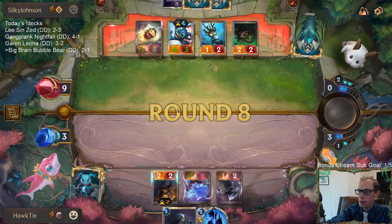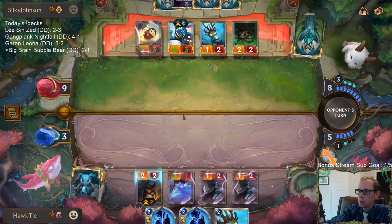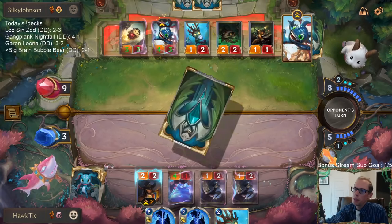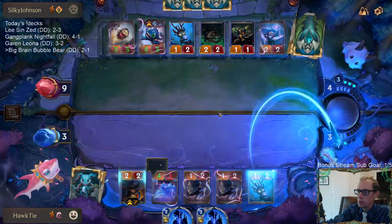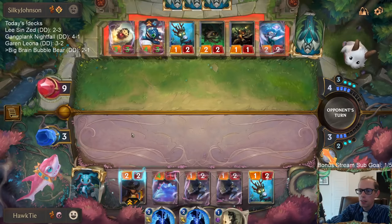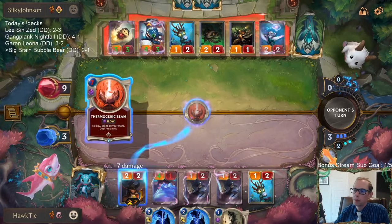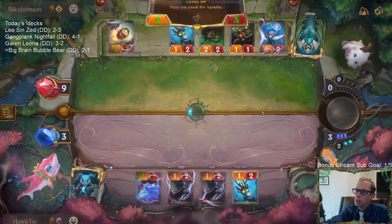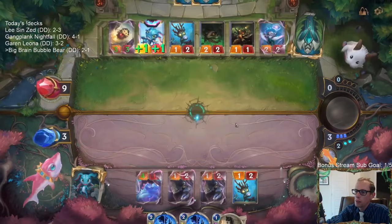We draw our next card — that's six. Shadow Assassin is seven. The Steel Tempest — oh no, that probably means Burn Spell. Another health potion. We were so close — Twisted Fate was at 7. Spray Fin, just grab that Thermogenic Beam. We were so close.